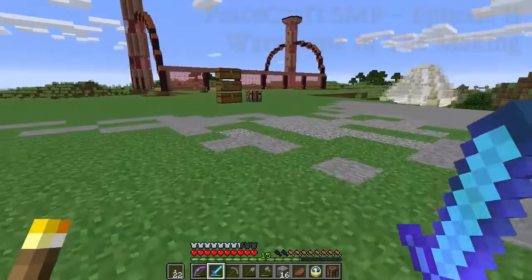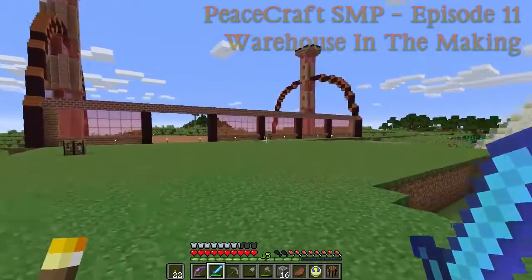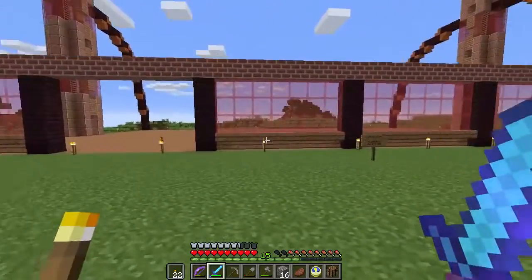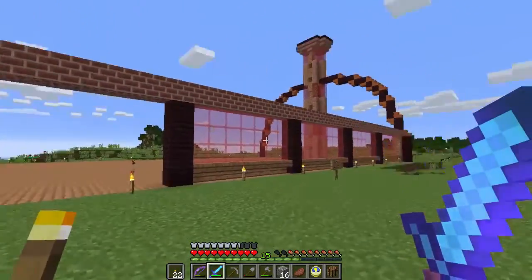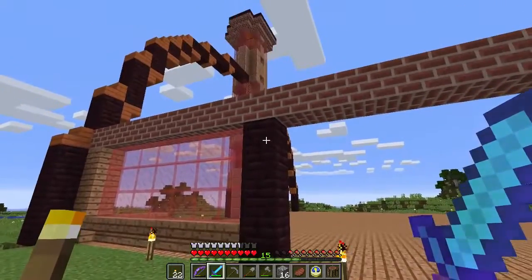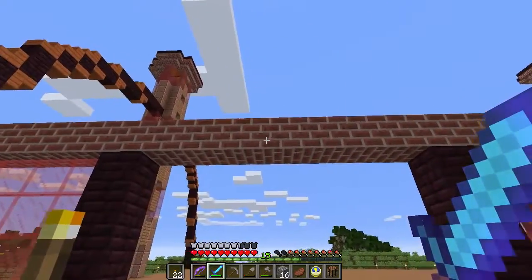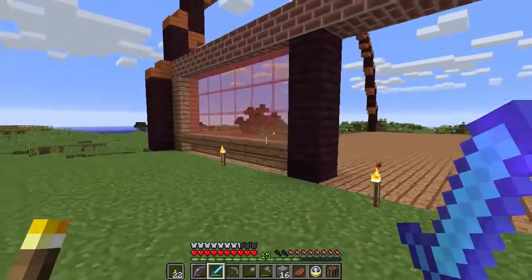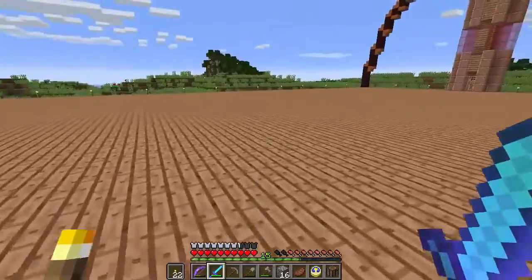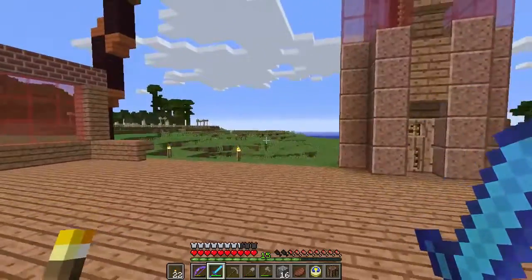Hello and welcome back to the Peacecraft server. Right in front of you is the beginnings of my warehouse. As you can see it is rather big. I am not going to finish this in this episode because I lack some resources. I can easily get enough nether bricks because I go into the nether and dig it out. What I lack is actually a little bit of ordinary bricks and also some red dyes for the glass panes. All the wood I can get over at my tree farm, so that's no problem.